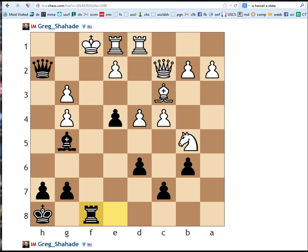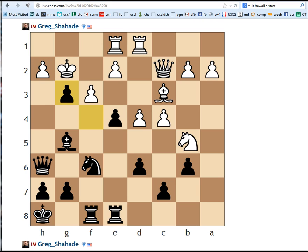It says knight g4 immediately also works. So it says black is winning in a million different ways. It also thinks queen g6 wins. But knight g4 right away also works — it says fxg and black is up a rook. So I'm going to count this as correct. As long as you went knight g4, you played the best move.